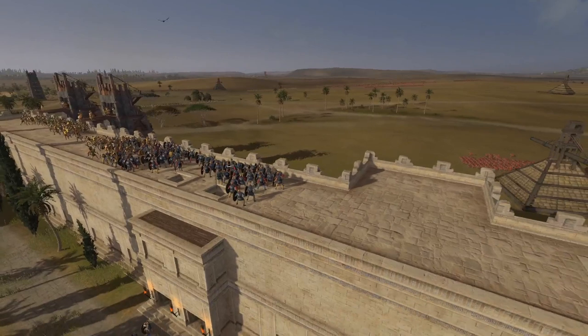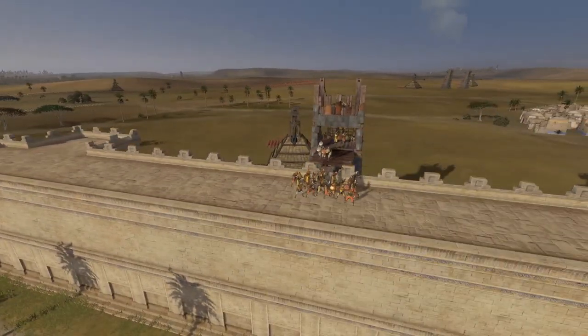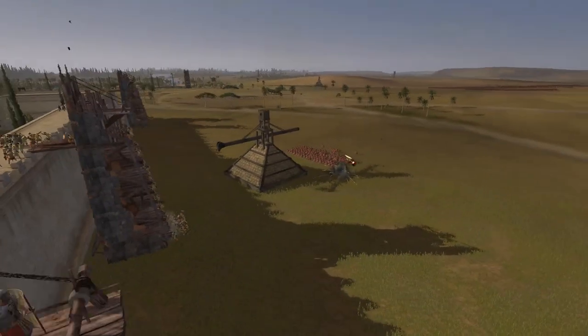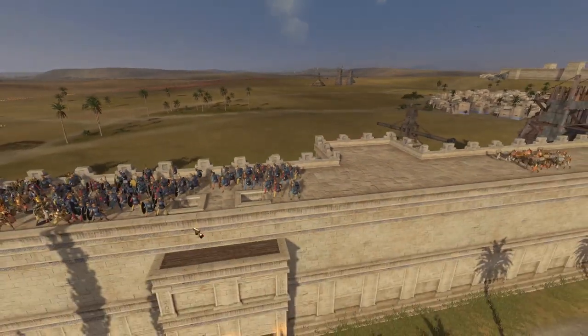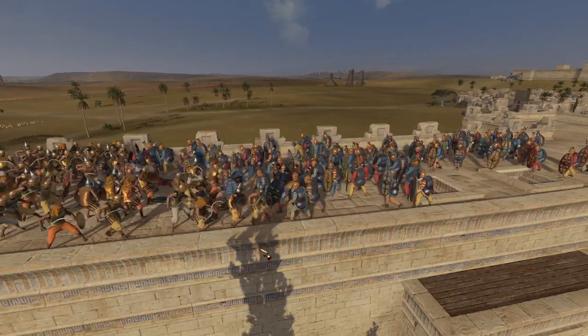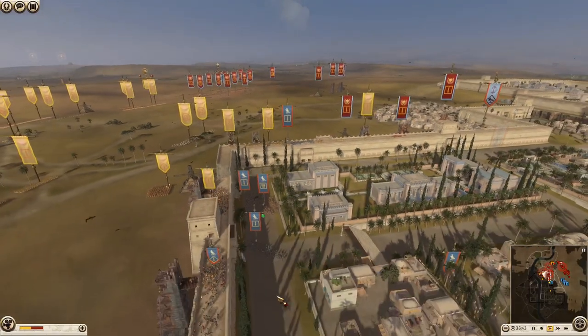It looks like armored Shotel warriors are engaged with some Galatian Royal Guard right now. I landed another one here, but this tower is a bit under threat. I decided to surround this Galatian Royal Guard unit so we can kill it off a lot quicker and lose fewer Kushite troops. This unit unfortunately has to just wait and be patient.